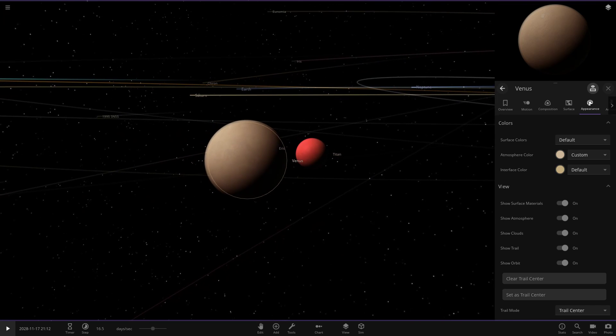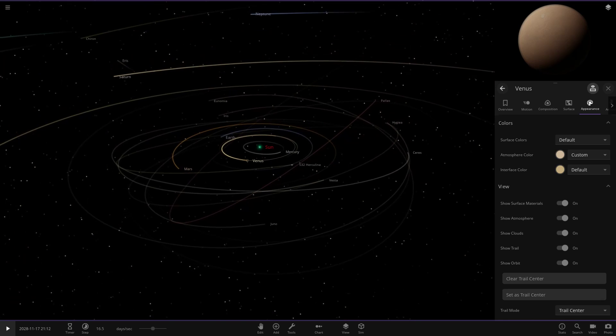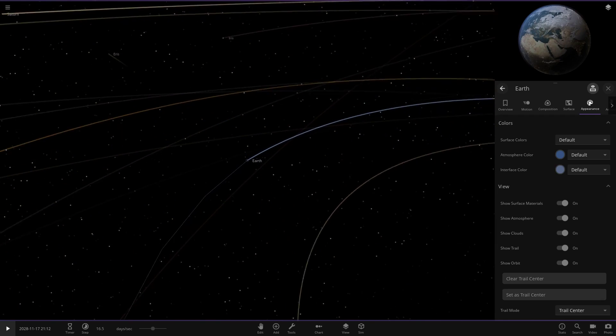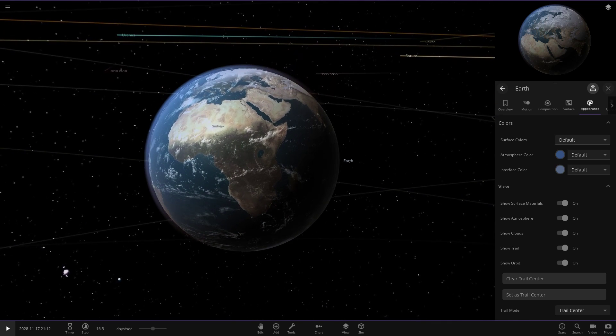Credit where credit's due — very nice job, Universe Sandbox team, for this. You could literally spend absolutely hours just customising objects and getting them exactly the way you want. I'll definitely have to do some more videos on making custom solar systems now. Even with Earth, you can give it a custom blue atmosphere. You can make it more blue, give it a white atmosphere, or go with any shade of blue you want to perfect the colour of Earth's atmosphere to your liking.